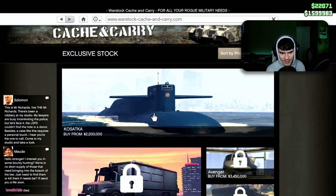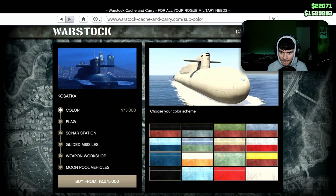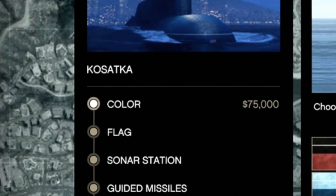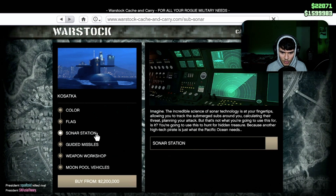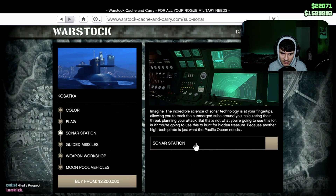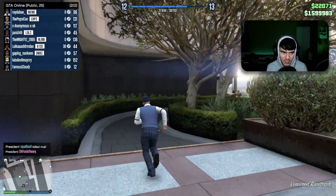Yep, it's on Warstock — and there it is. 2.2 million dollars for the submarine. Oh my god. Let me see the customization options — there's a white one, red one, blue, black. Each color adds 75,000, so I'm going with the stock color. There's add-ons like a sonar station, guided missiles, moon pool — I'm skipping all of those. I only have about 1.5 million, so I need to grind a bit more.